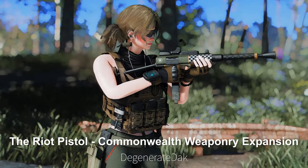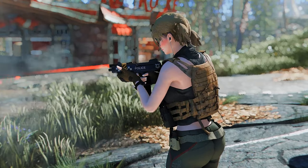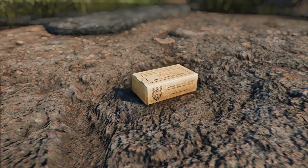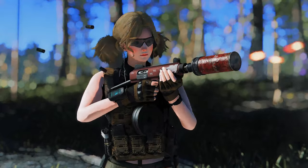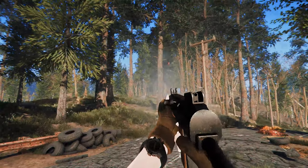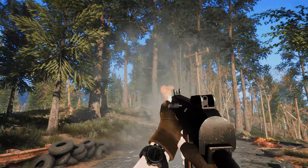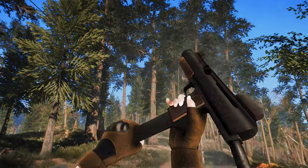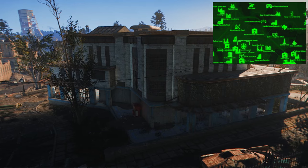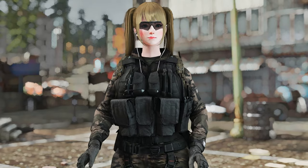Next up is the Riot Pistol Commonwealth Weaponry Expansion, also known as the Automag 3. This mod adds the Riot Pistol to the Commonwealth. It uses 9mm ammunition, which is based on munitions. This rifle provides various attachments, custom textures, and custom animations. In the leveled list, it appears after level 10 in places such as BOS, Gunners, and Raider Bosses. You can acquire three unique rifles — one at South Boston PD, another at Kendall Hospital, and the third at Commonwealth Weaponry in Diamond City.